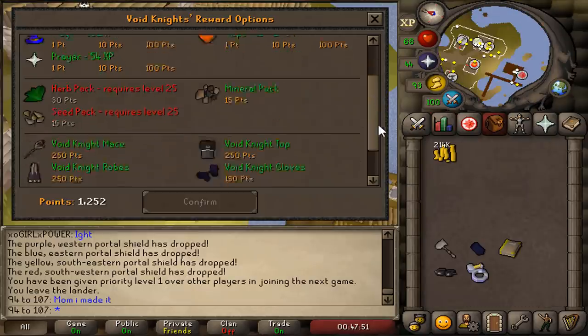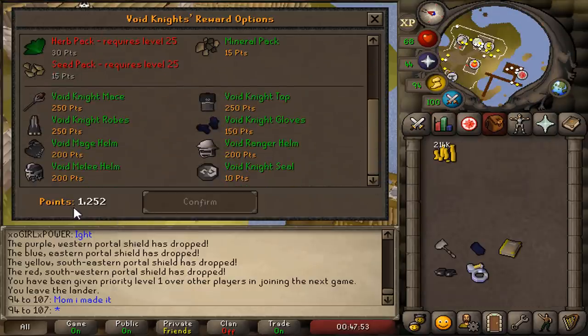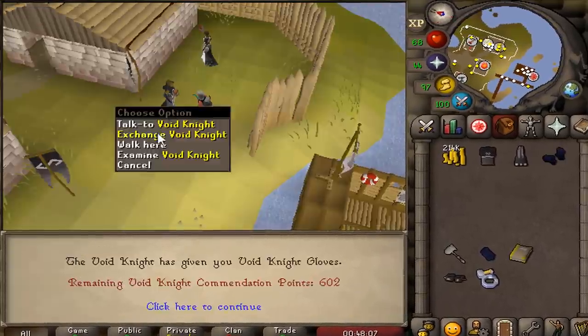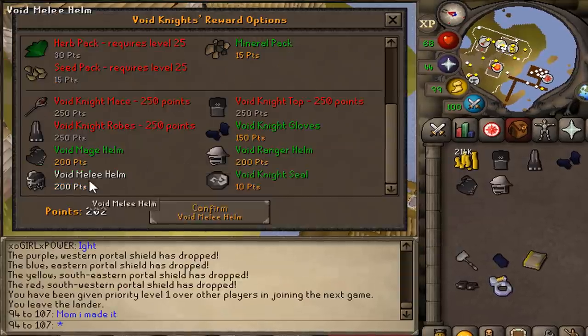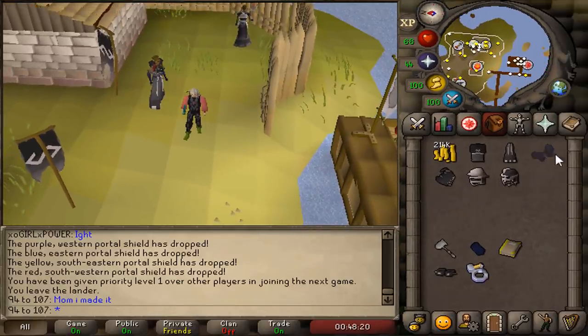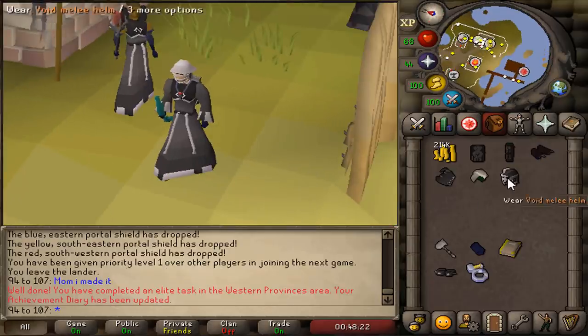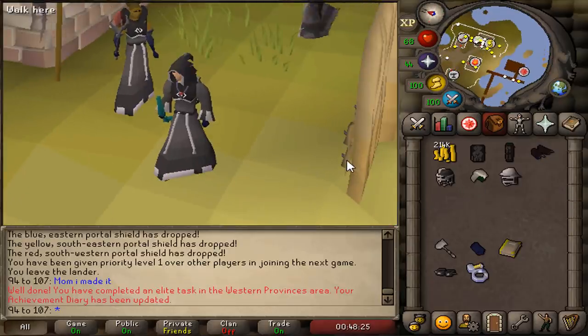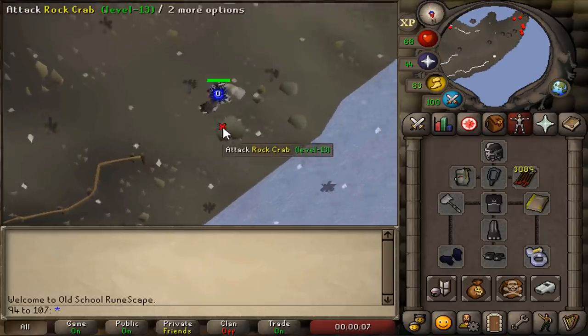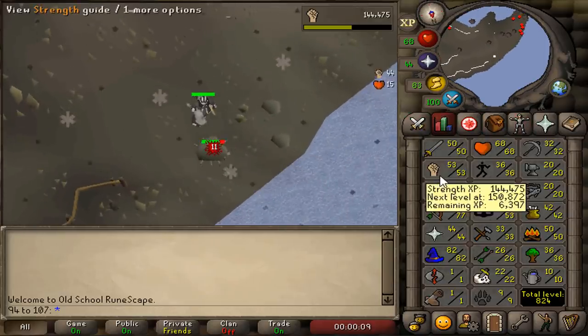This took such a long time but we finally have 1250 points. We can buy every single piece now. There we go — we now have full void: range, melee, and magic. But before we go PKing, we are going to get ourselves some strength levels — I think that's important for the void baby pure.